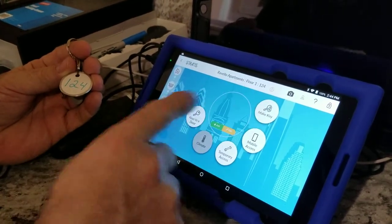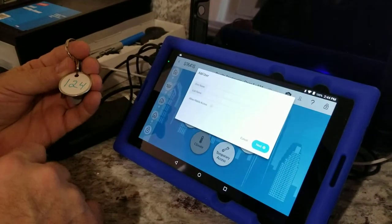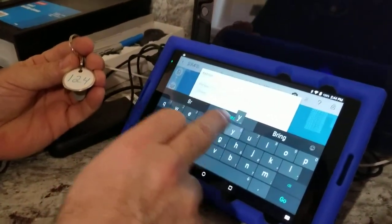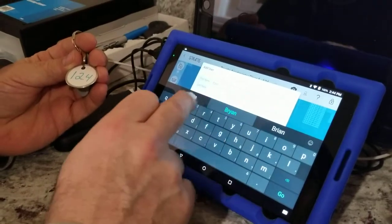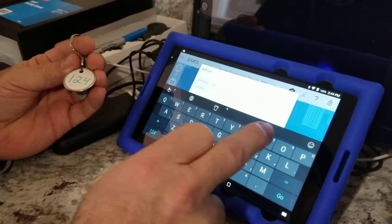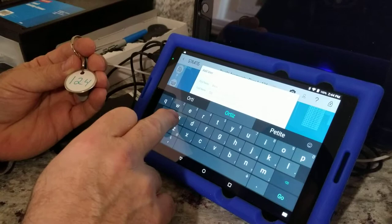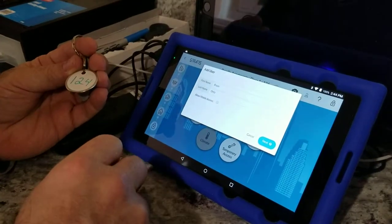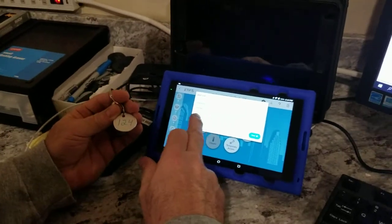We want to make keys but you can't make keys without names, so we have to add a name. What's the residence name? Brian — B-R-I. Last name: Ortiz, like it sounds. Z, not S. So we have Brian Ortiz.